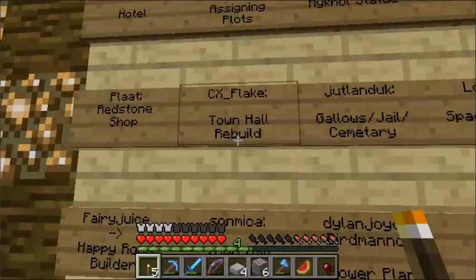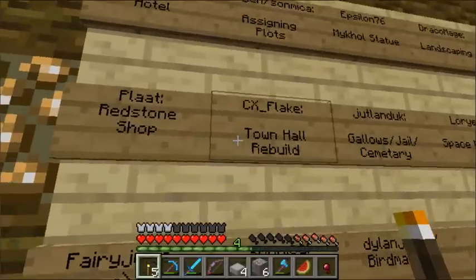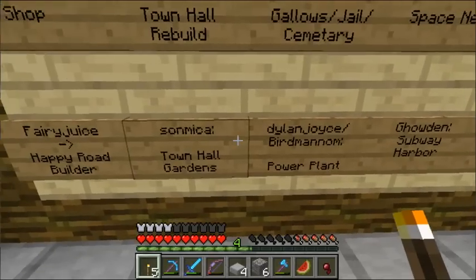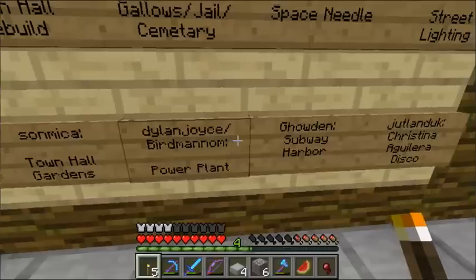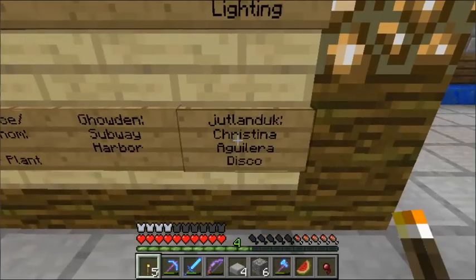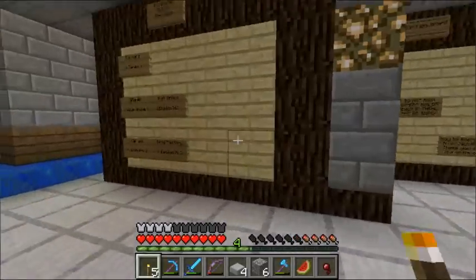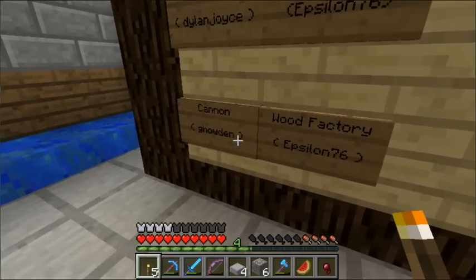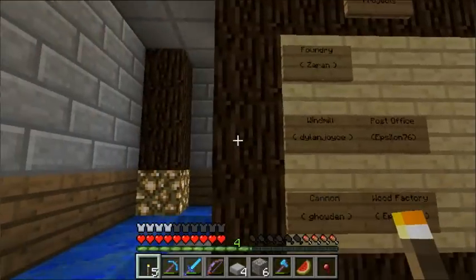I'll leave town hall rebuild on the board because there's a big hole in it — not sure if Flake is going to work on that. Completed projects include: foundry, windmill, post office, cannon, and wood factory. This board tells you what projects have been completed and who completed them.